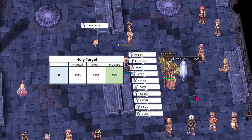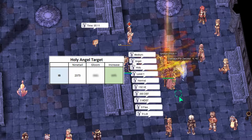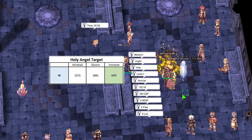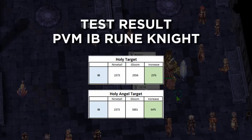If I change the target to a holy angel target, the base damage of 2.37 mil from Furious Nine Tail increased to 3.88 mil — a total increase of 64% damage. That increase is because of the 40% to holy and another 40% on top of it to angel race. This is like the fiercest thing you can do with a Gloom Under Knight.